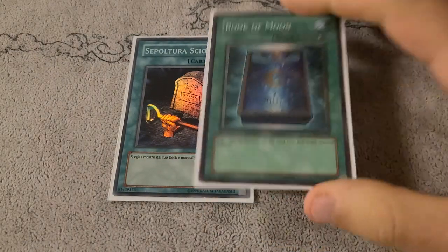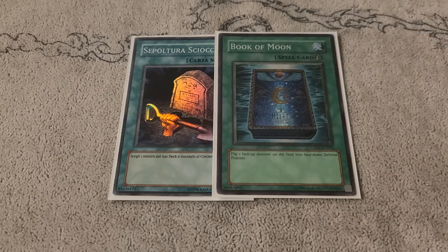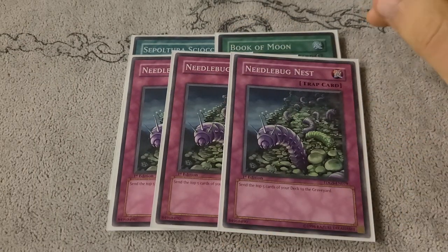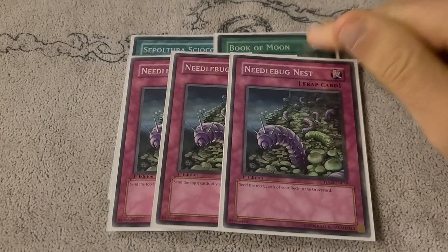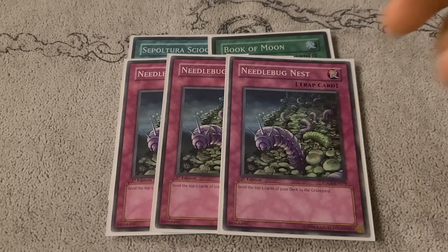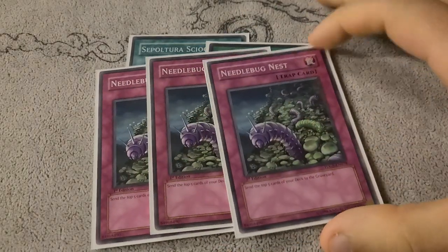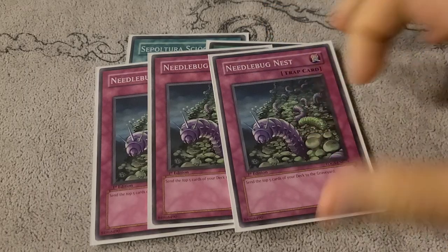The other last two spells are Foolish Burial to have things hit the graveyard, and one Book of Moon. I like Book of Moon because it can't be Wiretapped, and a lot of decks were main-decking Wiretap, so you want that to be as dead against as many things as possible. Book of Moon is also a great way to get your Judgment Dragon to resolve if they attempt to do something to the effect — like if they have Fiendish Chain, Breakthrough Skill, or Vanity's Chain, you could just Book of Moon and then the effect will resolve and blow the whole board. Needlebug Nest mills five cards — it's a really cool card, deserving of a holoprint. But it is the only trap in the entire deck.